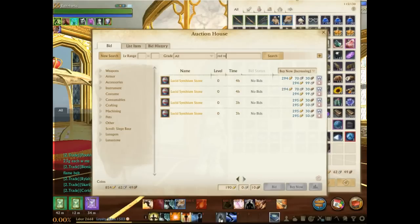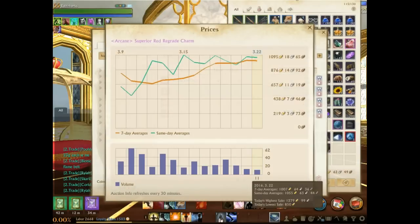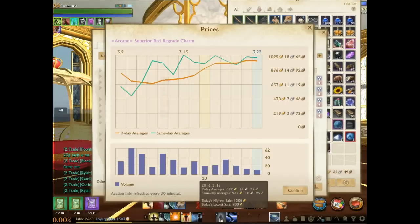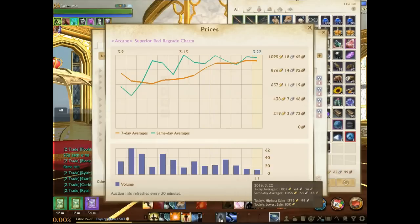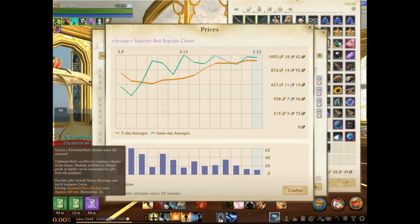The other thing I want to touch on is the red regrade charm — superior red regrade charm. These now have the potential to be combined and become a silver regrade charm. They haven't seen a significant price increase yet — just a steady shift increasing in value over the last two weeks as supply dries up. There could be a dramatic shift once people start completing the stadiums, reaching mythic, and getting that silver regrade charm. You combine it with a superior red regrade charm and boom — you make the silver regrade charm, which is 50% better.